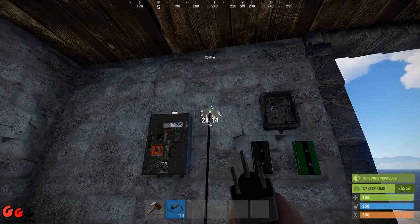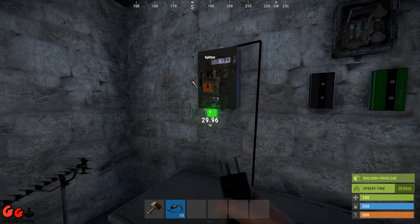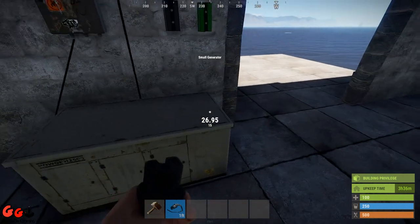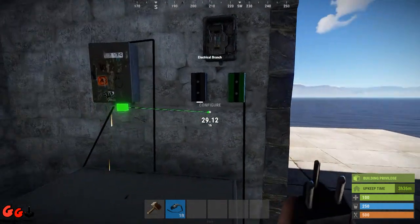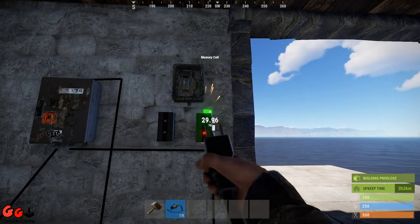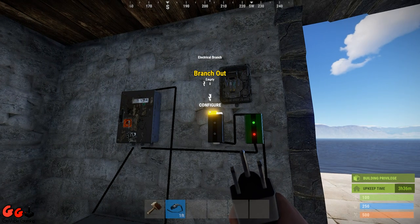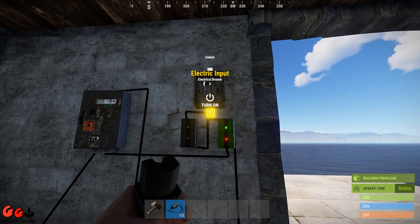Now the first thing we need to do is run power to our splitter. Then we need to run power from the splitter down to the receiver. Then the receiver's power out goes to the toggle on the memory cell. We need to run a separate power to the memory cell from the splitter as well. The output from the memory cell goes into the electrical branch, and we're going to use the branch out — so we come out of the branch out and connect up to the power input of the switch.